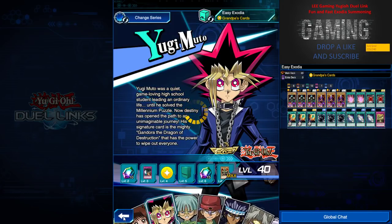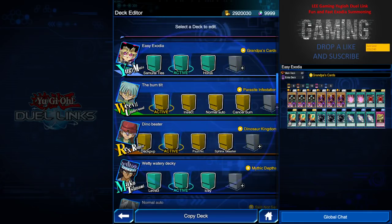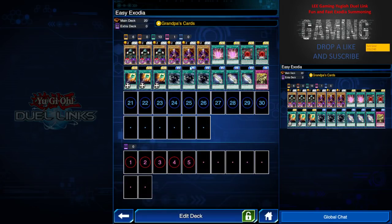I hope you guys stay tuned for that video. If you like this video, do give a like, subscribe to my channel, and follow me on my Facebook for more updates and uploads. So without further ado, let's move on to the deck list. Yugi Muto has a drop skill called Grandpa's Cards which gives you the Exodia pieces to special summon the god card.